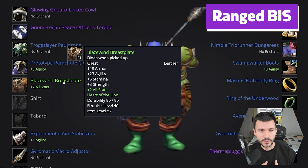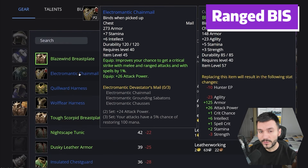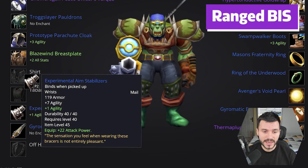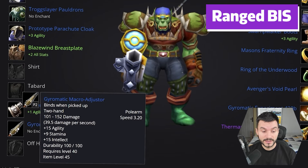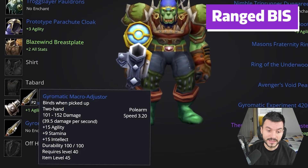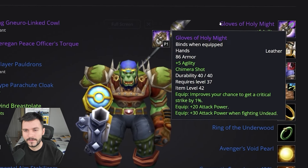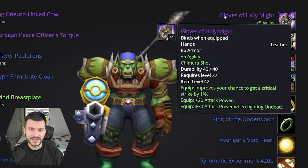This chest choice is if we're going to use the new rune Expose Weakness, which increases our ranged attack power by 40% based off our Agility. Then we go for the Electromagnetic set if we play a different spec, such as Beast Mastery with maybe Steady Shot. For the Bracers, the Experimental Aim Stabilizers — 7 Agility, 22 attack power. And for the Pole Arm, the Gyromatic Macro Adjuster with 15 Agility, 9 Stamina, 15 Intellect. For the Gloves, the Gloves of Holy Might — 20% attack power, 1% crit. I think they're going to be best in slot.